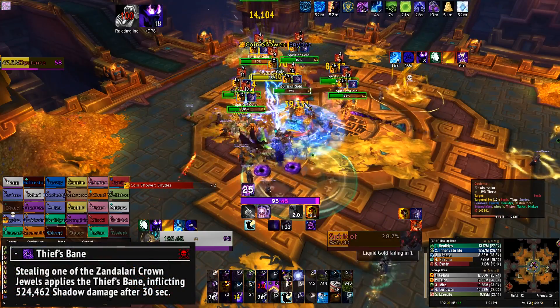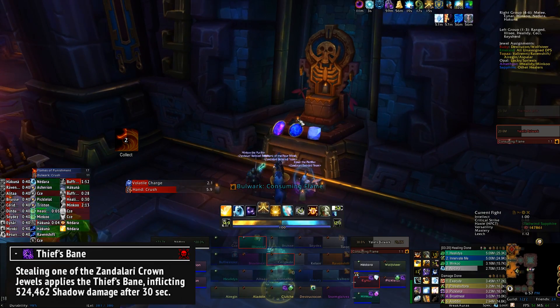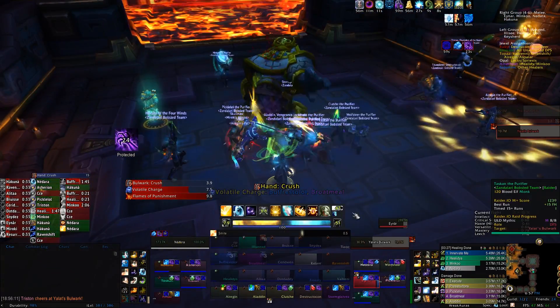On heroic mode, whenever you steal a duel, you'll get a debuff which will deal lethal shadow damage after 30 seconds. If you don't have the shadow protection buff from a healer with the amethyst, you're going to die. Make sure one healer on each side has an amethyst and is spreading the love.